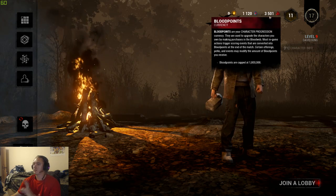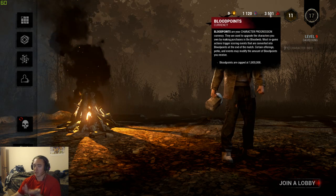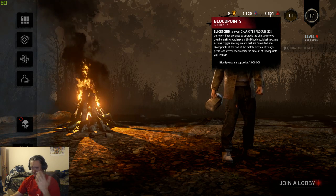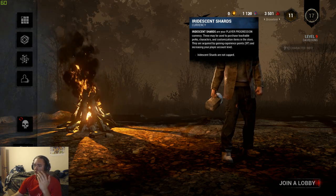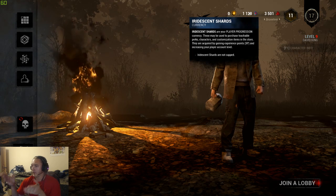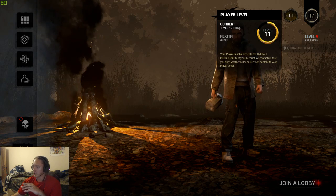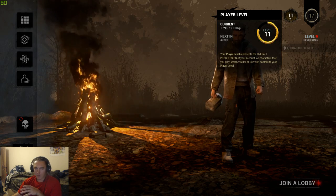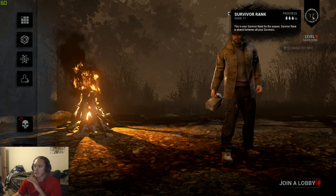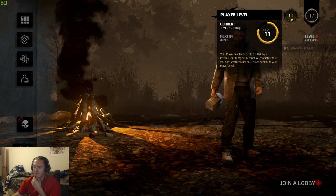Blood points are awarded after you finish a game depending on your performance, whether you were a survivor or killer, and the actions you took. Iridescent shards work a bit differently — you gain experience points just by playing, which increases your player account level, shown as a number in the top right corner next to your rank. As you can see, I am level 11 with 407 experience to go until level 12.